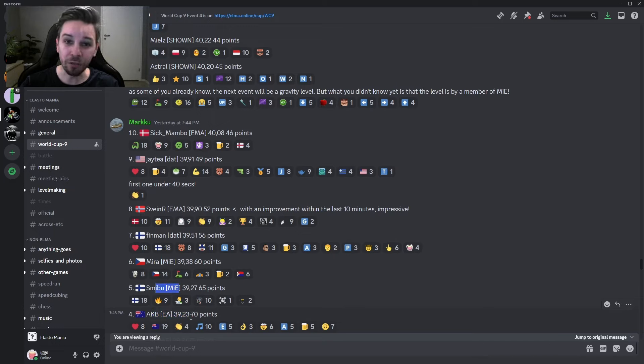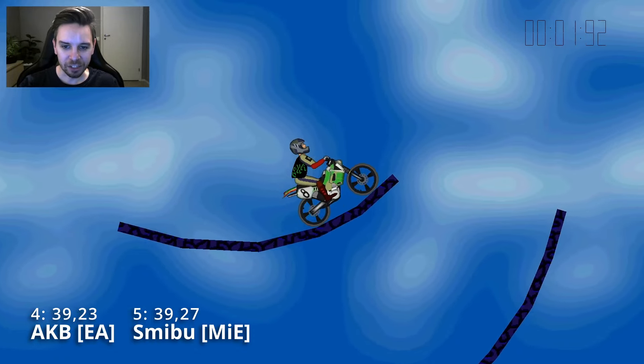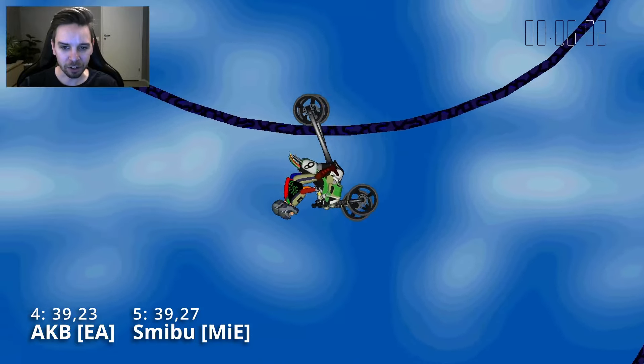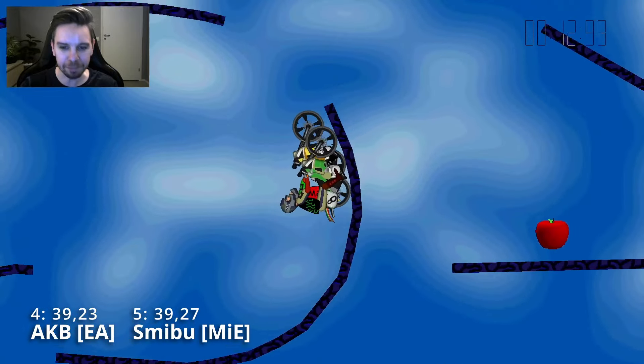So what we're gonna do is merge these two replays. AKB in the black and green, Smibu in the red shirt — let's follow them both, and let's put AKB in the foreground to start because he came in fourth and Smibu came in fifth. Both of them starting out here towards the right. So far not much overlap — pushing out to get a one-wheel hang on this polygon below the start, and both swinging up. So far very identically. But going inside this polygon to just be able to gas immediately here, and jumping up — Smibu actually has a tiny bit of a lead so far.